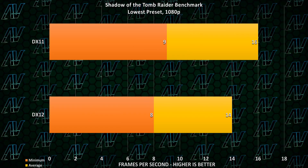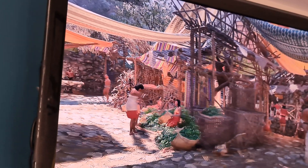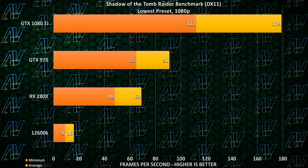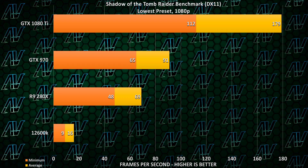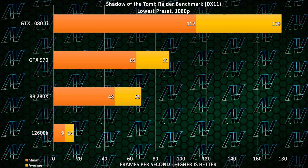Moving on to Shadow of the Tomb Raider — here, you want to run the game in DirectX 11 mode rather than 12. In DX12, not only did I get worse performance on the integrated GPU, but there were also some graphical glitches. Once again, the integrated GPU on the 12600K gets absolutely destroyed here, even on the lowest preset. The game still looked fine and was still playable, but not a great experience.